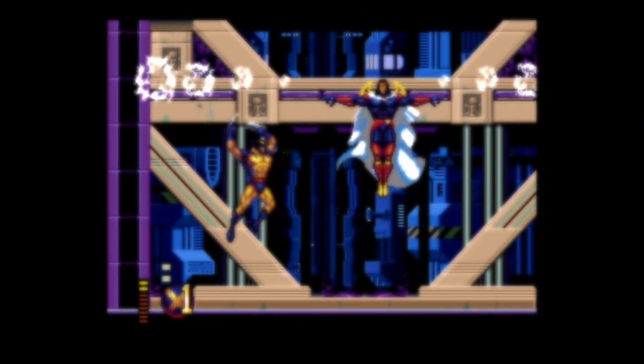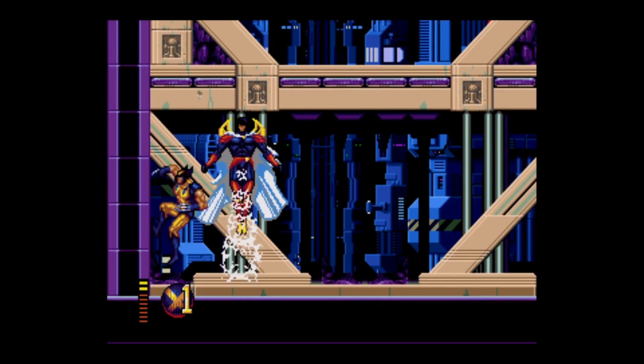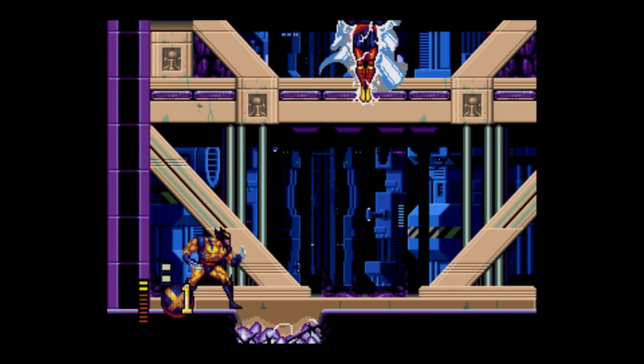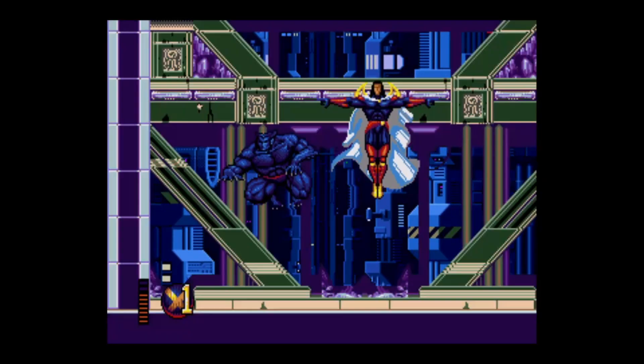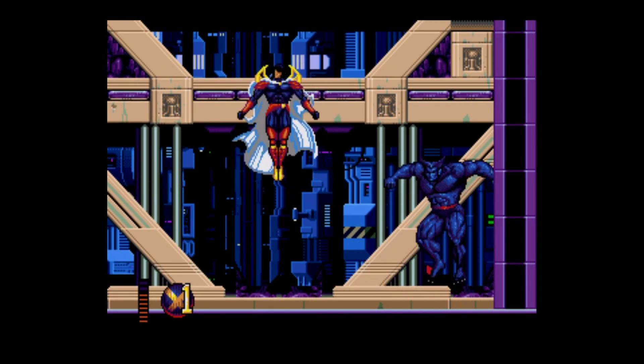Exodus. If you have yellow health, you can do quadruple damage with Wolverine's special attack. Exodus has a simple pattern and you should be able to avoid taking damage. If you don't have yellow health, choose Beast instead — surprise! We use Beast sometimes because all of his normal attacks do double damage.